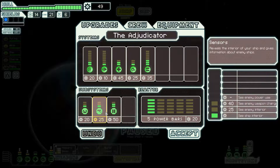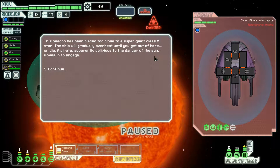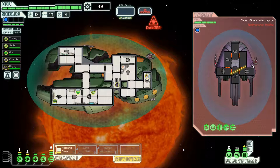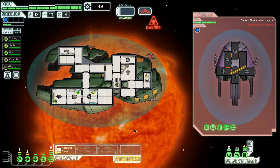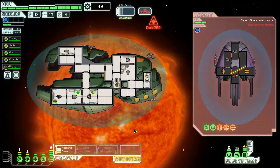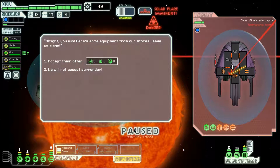Twenty-two scrap — we now have forty-nine. I would like to get sensors, maybe even third level sensors. I keep running into situations where third level sensors would be really good for me. A slug ship next to a sun should be pretty easy — double shot laser and single beam. Their lasers are going to take a long time to take down our super shields, so we should be fine. One miss means their next laser shot can't hurt us unless the pulsar brings our super shields offline.